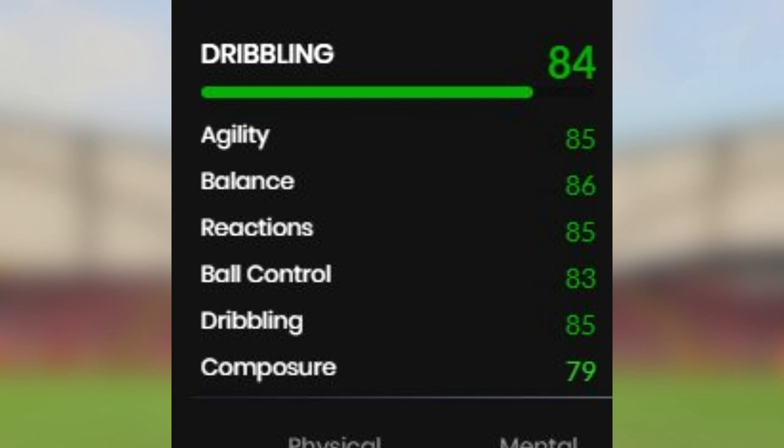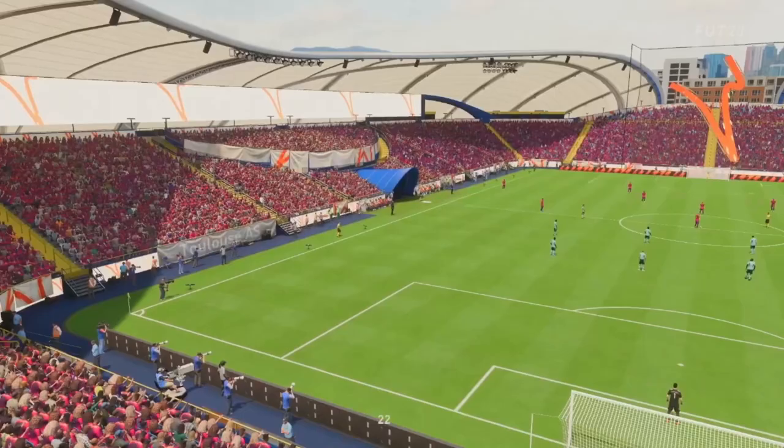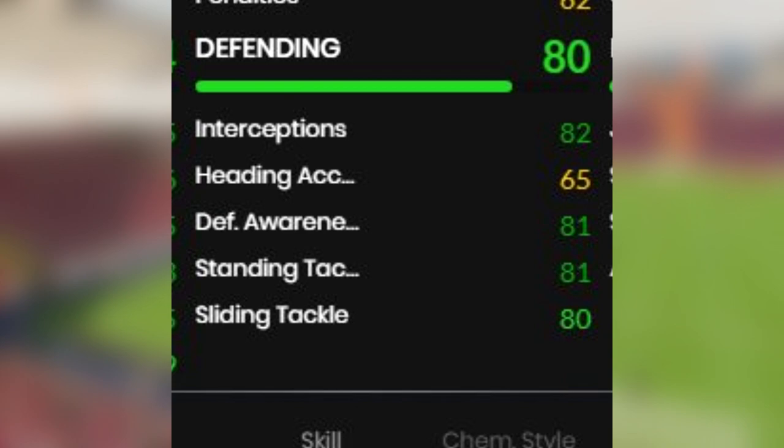Next up is his dribbling — my favorite part of the card: 84 overall, 85 agility, 85 reactions, 85 dribbling, 83 ball control, 86 balance, 79 composure.